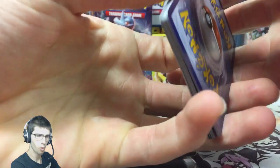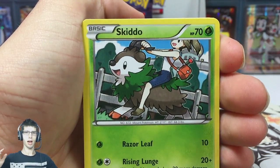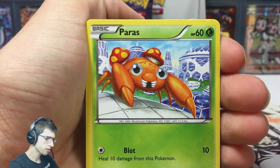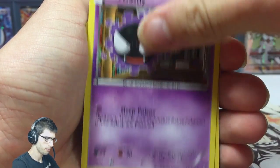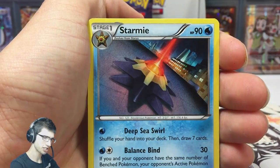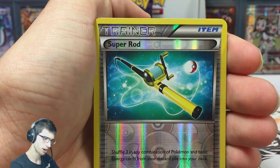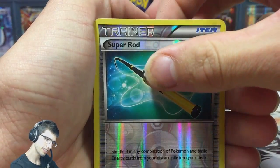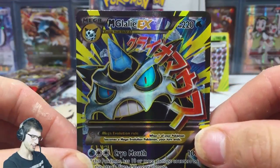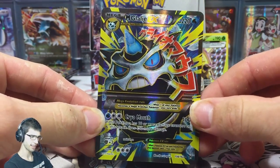If you haven't seen part number 1 or 2, I suggest you do - the pulls in those were pretty good. This box so far has been quite evenly spread throughout with a nice even amount of pulls. But the hype is there - and not just any hype, it is the textured hype. So let's see what we can get. We've got a Reverse Super Rod and a Mega Glalie EX Full Art. That's not even bad - definitely better than the regular Glalie EX Full Art.